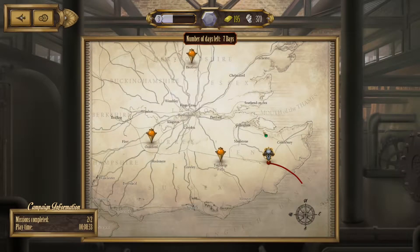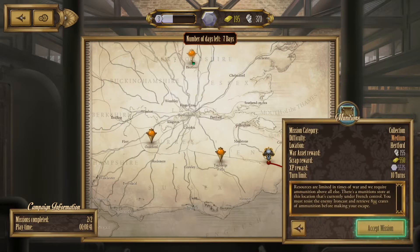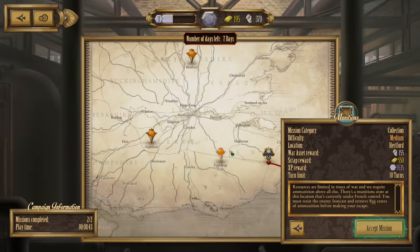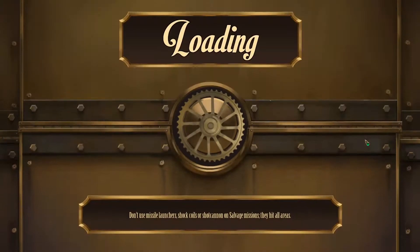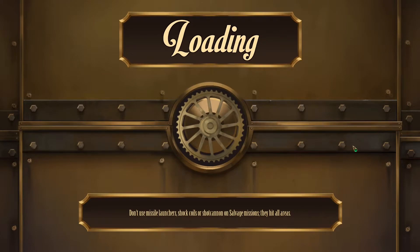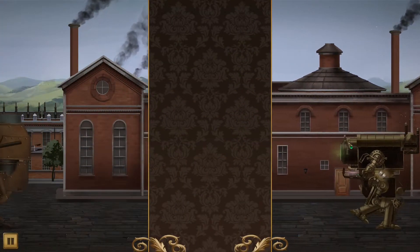Welcome back to Ironcast — we're now on mission three and picking which one. Options are Hamstrung Munitions, which I've done before, or Technical Advantage. There's a good shield system we don't want to damage, and I think we can handle that because we have a single-shot projectile weapon — the Heavy Cannon Mark 2 — which I luckily upgraded to last episode.